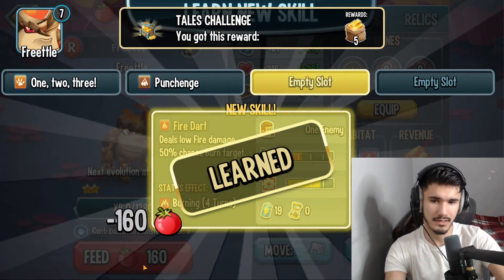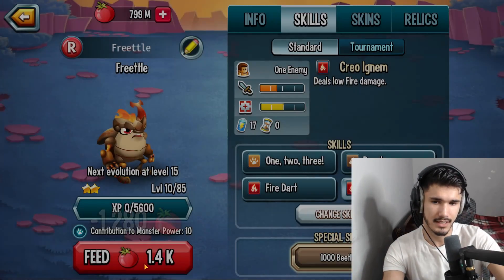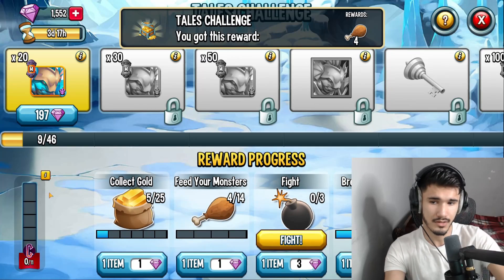I'm going to show you guys the stat sheets — all the collection sheets and stuff like that in a second — so if you want to take screenshots or come back to this video whenever you want, you can. We just got the chicken legs.